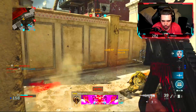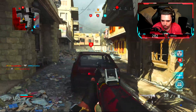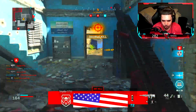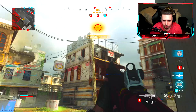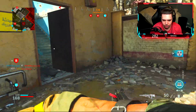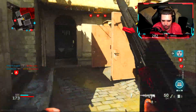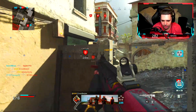For killstreaks, I highly recommend running a UAV, a VTOL Warship or Support Helo, and an Advanced UAV. The reason you want the UAV and Advanced UAV is they show you exactly where the enemies are. If it's your first nuke you're sitting back a bit, and you don't want the game to end when you're four or five kills away. Having UAVs up means you know exactly what to look out for — for instance, if enemies are behind you, you can rotate and take them out.